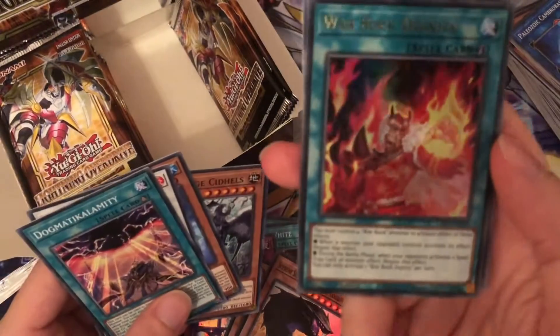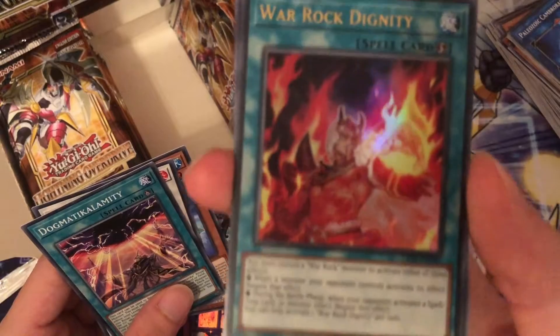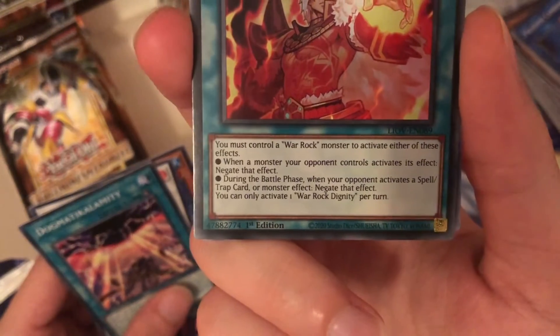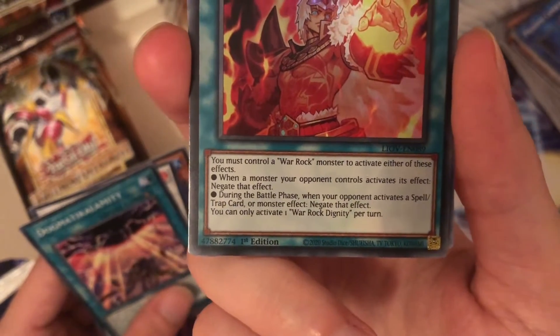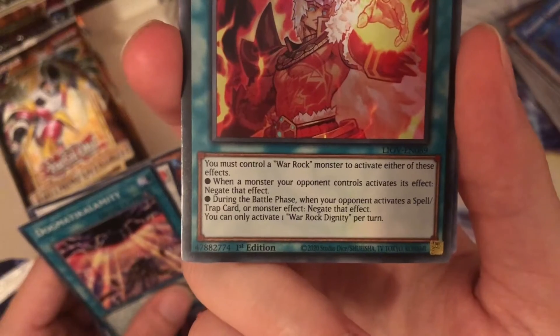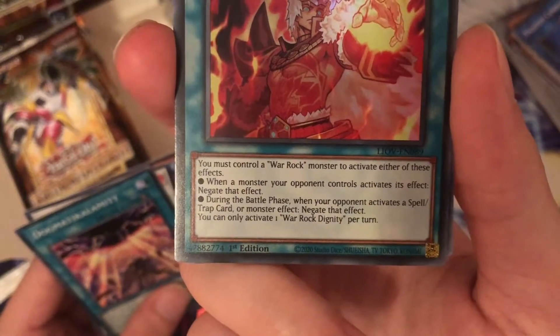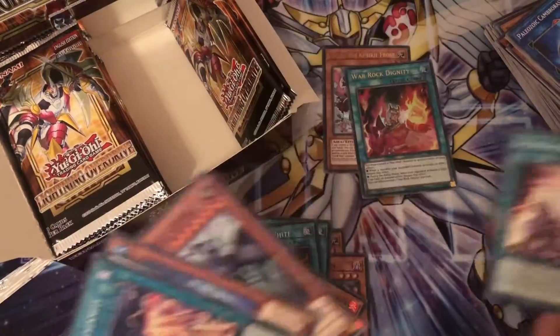A Warrock Ultra — this one is Warrock Dignity. You must control a Warrock monster to activate this effect. When a monster your opponent controls activates its effect, negate their effect. During the battle phase, when your opponent activates a backrow trap or monster effect, negate their effect. Seems like a decent card.